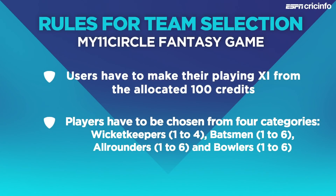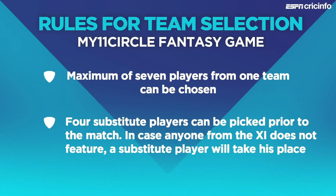If you've been playing, you already know that on the My11Circle Fantasy app there are 100 credits for every user to make their fantasy team. Four categories of players to choose from: batsmen, bowlers, wicketkeepers and all-rounders. You can pick a maximum of seven players from one team in any given contest. Every player's individual credit value is listed on the app, and we'll give you four substitute options towards the end of this video as well.